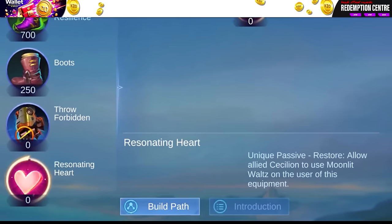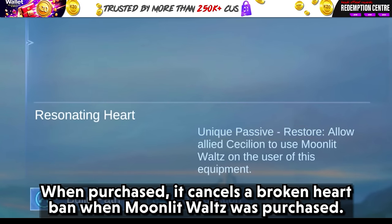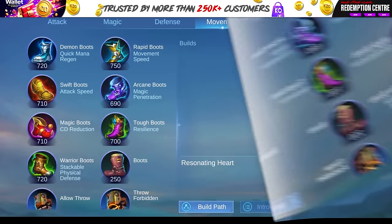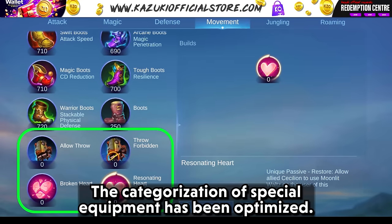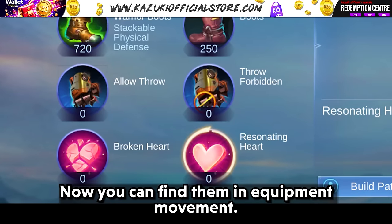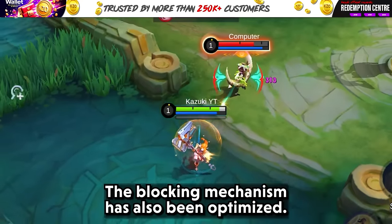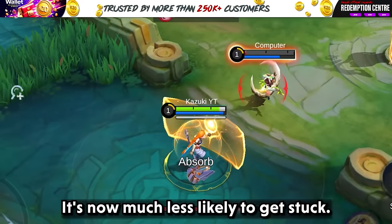Here's what Resonating Heart does: when purchased, it cancels the Broken Heart Band when Moonlit Waltz was purchased. The categorization of special equipment has been optimized — you can now find them under equipment movement. The blocking mechanism has also been optimized and it's now much less likely to get stuck.